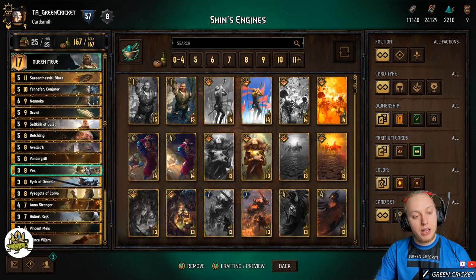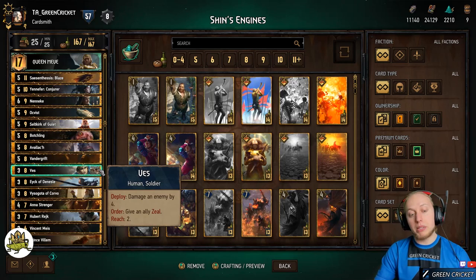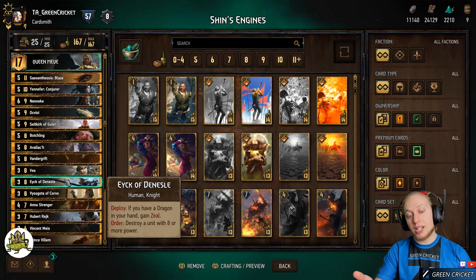Vess deals four damage to an enemy, which is great because together with Seltkirk, that's our only real way to interact with the enemy board as removal. But his Vess water ability will give an ally a seal, which is very important if you have something like Syscentesis in place and you need to execute it right now, or Octvist, for example. So seal can get you out of real dire situations.